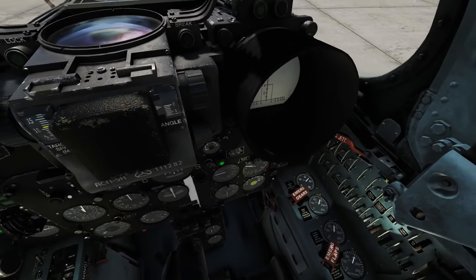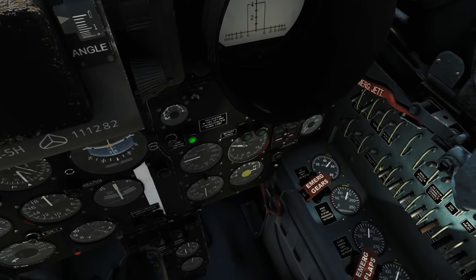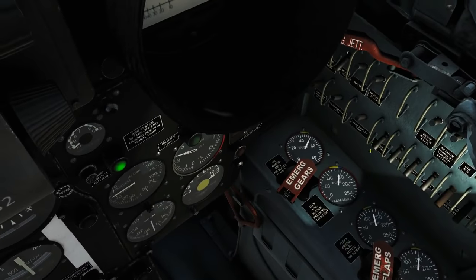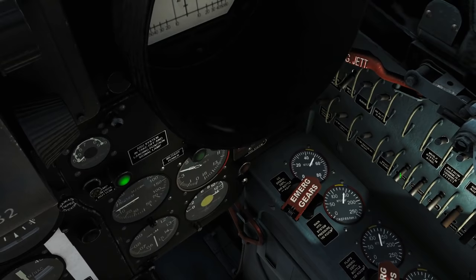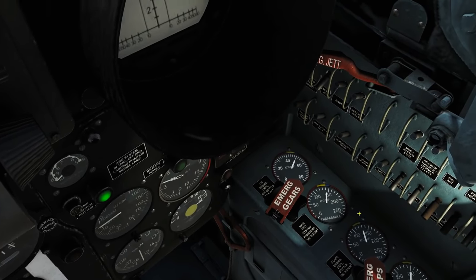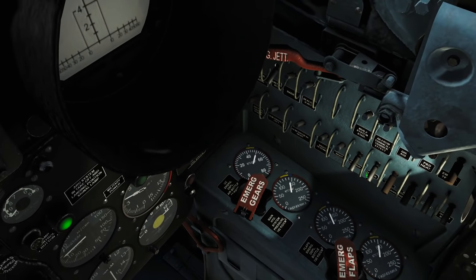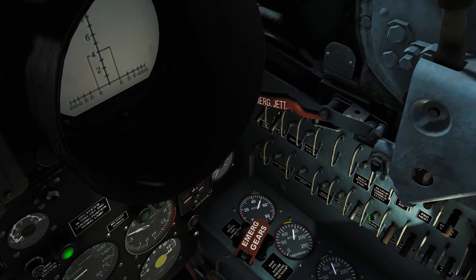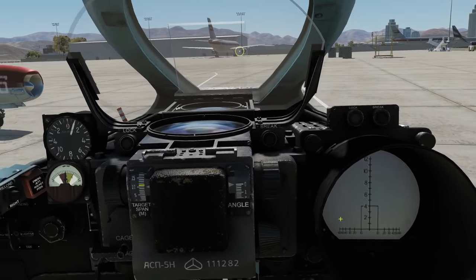Lights on so you can see what we're doing. We're going to turn our sight heater on - this here is the gun sight, this is what aims our bombs and our rockets. Sight heater on, and our sight power on, and our rocket power on - I believe it's that one there. Let me just check. 57K - yep. And that is everything we need on to do this.